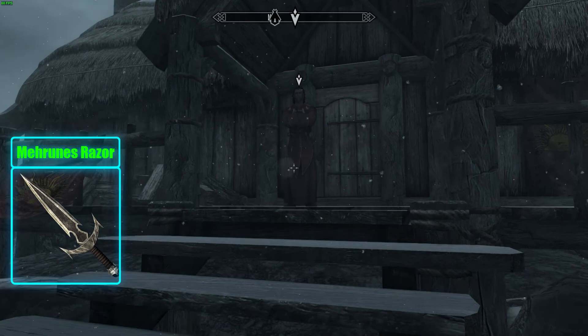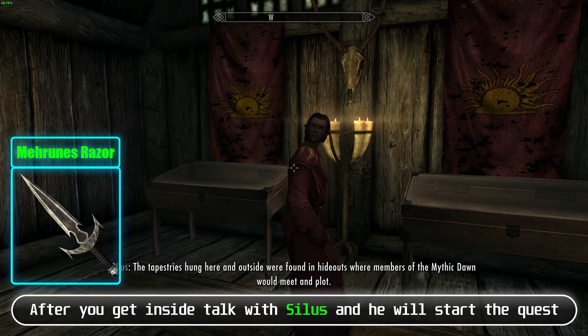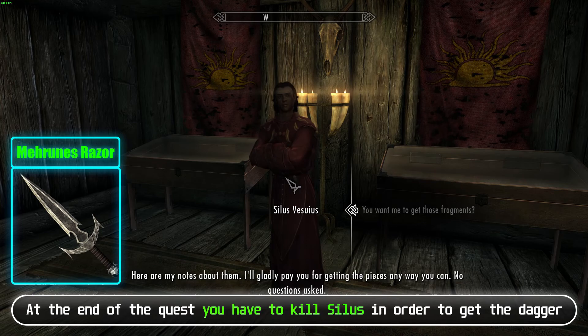To start the next quest, reach level 20 and receive an invitation from a courier. Go to the museum at Dawnstar. Talk with Silus and he will start the quest. You need to find old pieces of the dagger at different locations. At the end of the quest, you have to kill Silus in order to get the dagger — if you spare him, it will be impossible to get the dagger. Spellbreaker: Reach level 10 to obtain the quest from a random encounter, or reach level 20 and go to the shrine of Peryite. Talk with Kesh and give him 1 silver ingot, 1 deathbell, 1 vampire dust, and 1 flawless ruby, then continue.